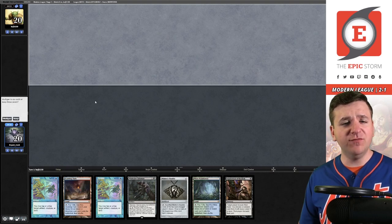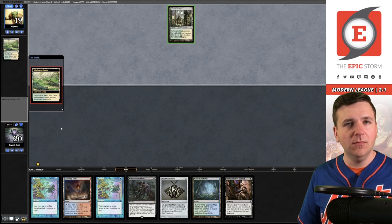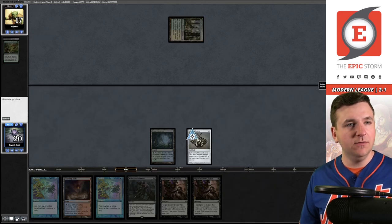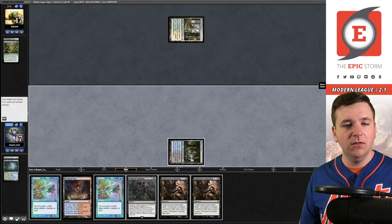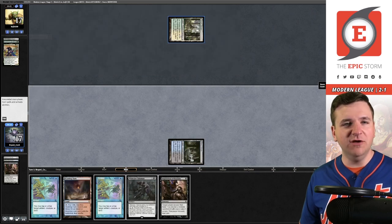Let's bounce back after that tough loss. We have a pretty solid hand: turn one interaction with Bobble and Inquisition, Wishclaw Talisman to go get Lotus Field, double Twiddles. We're really looking to draw a Wish or an Underworld Breach. They fetch for a Temple Garden — this is probably Enchantress. They reveal Windswept Heath. Another Inquisition is not the worst — let's look at their top card. Enchantress's Presence, called it. Go get Watery Grave, then Inquisition them.